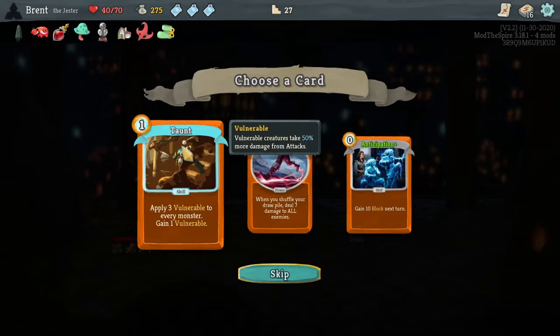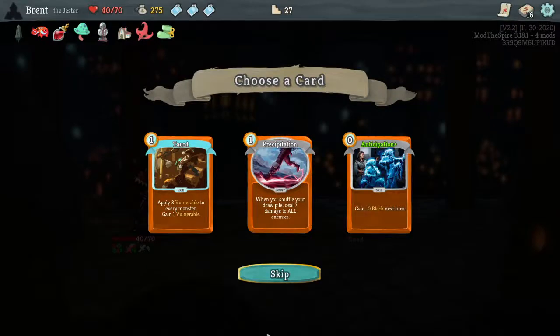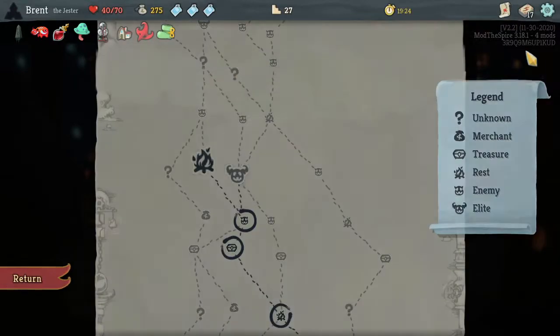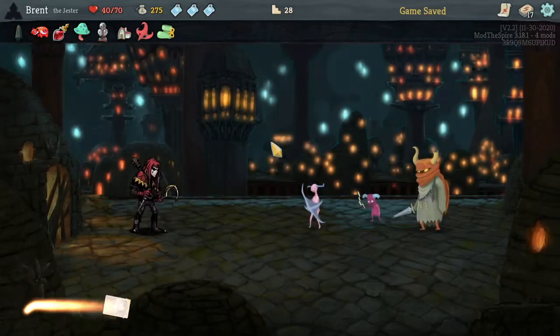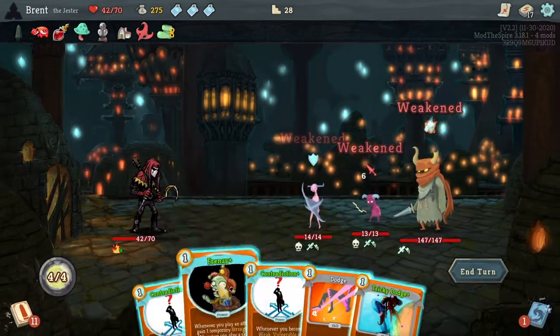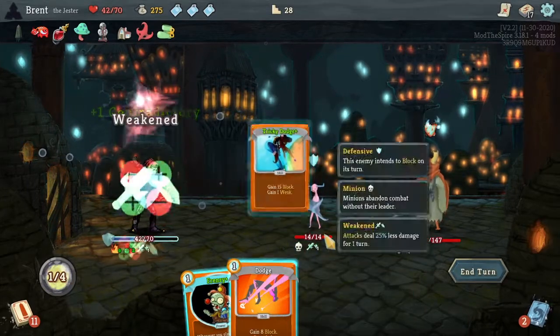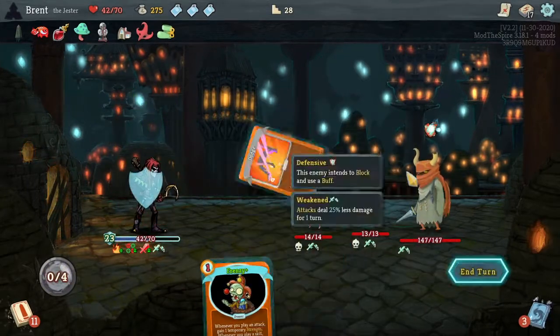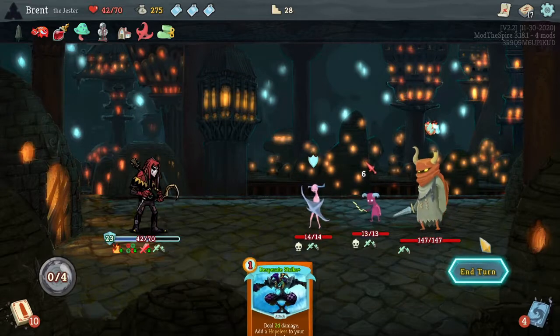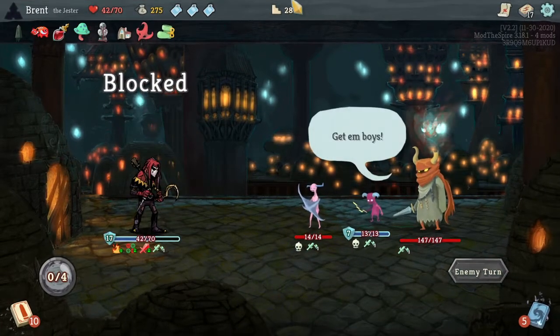Apply three vulnerabilities to every monster, gain one vulnerability — does it go to zero? I'll find out. My misclicks have been not that great. Contradiction, Contradiction, Tricky Dodge — I think I'm going to do normal Dodge. Frenzy's good, it's just better later. Desperate Strike — hate to see it. Let's go ahead and use one of these.